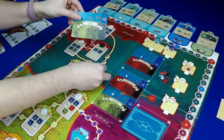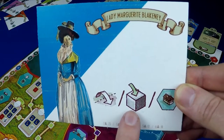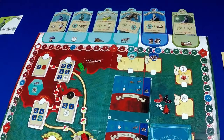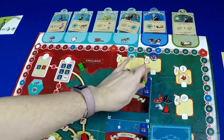The Scarlet Pimpernel starts in a randomly drawn city. On your turn you can do one of three things: move to an adjacent region, place a cube, or use a building. You can place a cube on many different places like a route space or location space in your current region or on one of the five mission spaces.